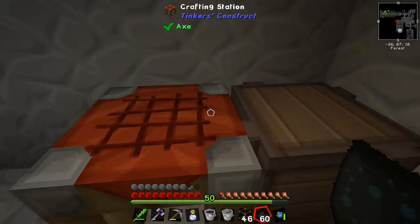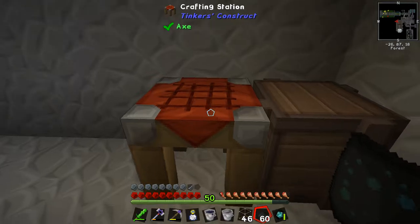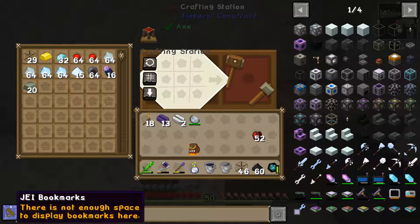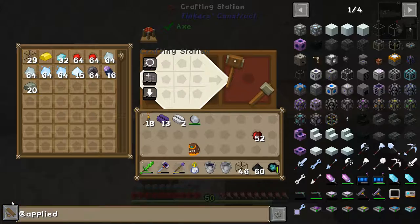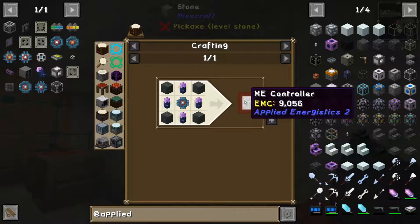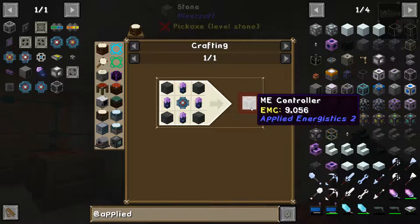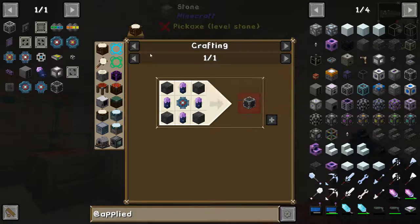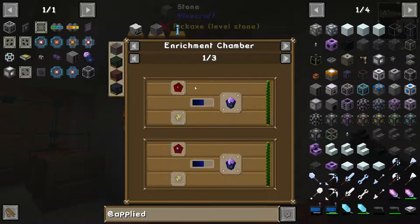So the first thing we're going to need is an ME controller, which is essentially just a computer-type block. This is going to allow everything we need to work, but you'll notice that already we've got a very complex crafting recipe. We need pure fluix crystals, which is a fluix seed grown in glowstone dust in the phytogenic insulator — or you can basically grow them by dropping the seed into water.